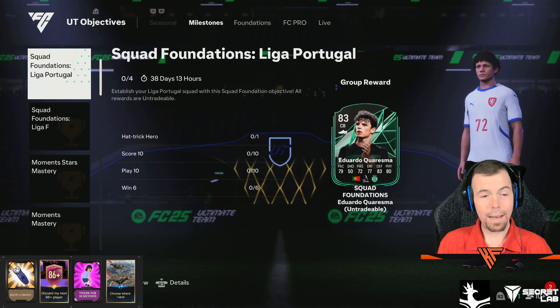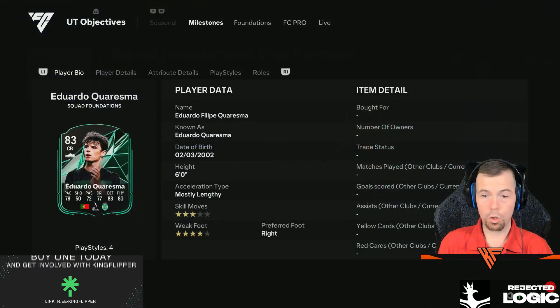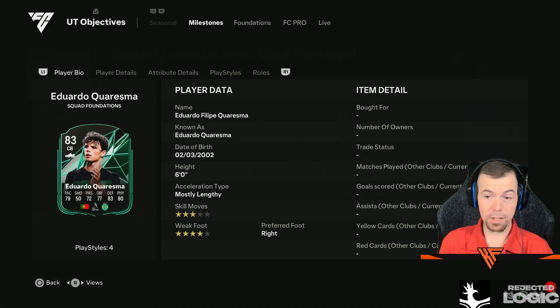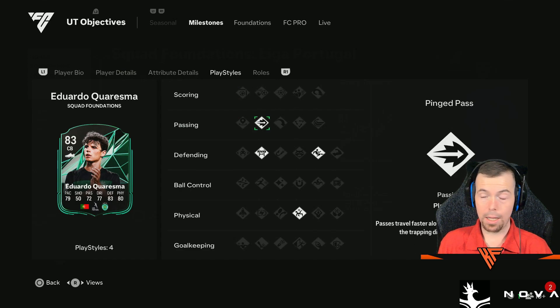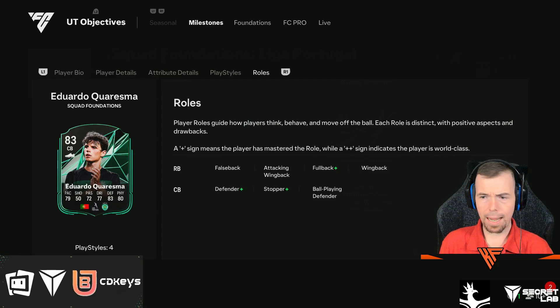We've got another squad foundations objective as well, for Choresma from the Portuguese League. I'm guessing that's what they're going to do with the players as well. 83-rated centre-back — it's actually a decent-looking centre-back, 6-foot-4. Could play right back as well. In-game stats are there — defending stat, ping pass as well for the play styles. He's got full-back for right back, and he's got defender and stopper for his role pluses, but no plus plus.